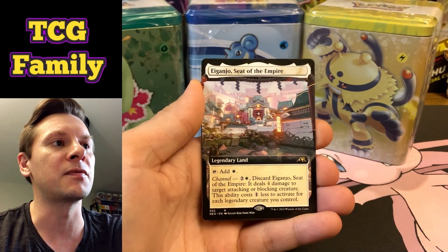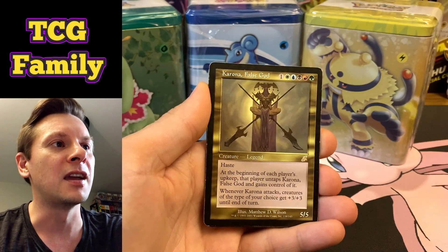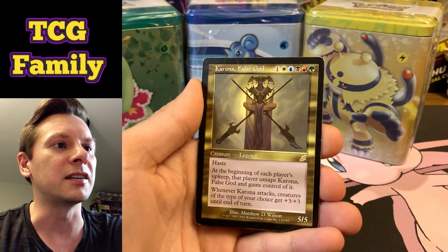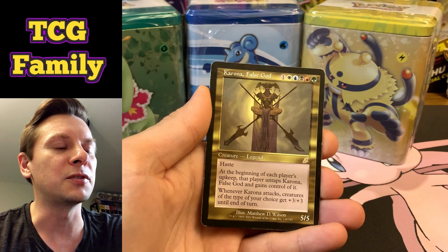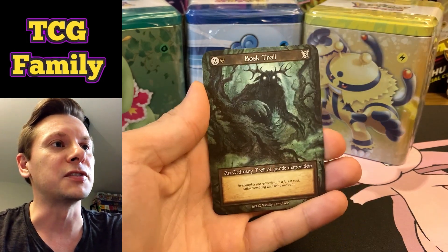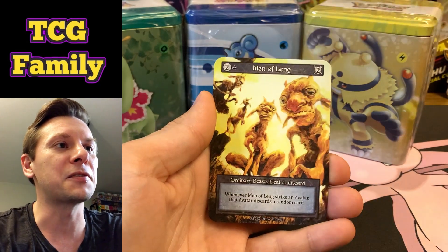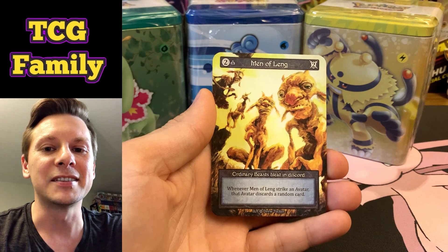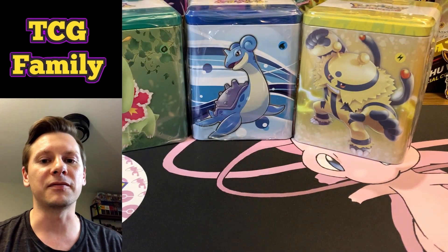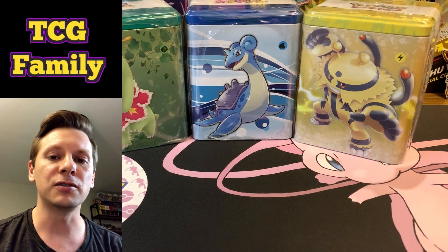For Magic the Gathering we've got this Eiganjo, Seat of the Empire extended art — beautiful card — and I've thrown in a Corona False God, beautiful card from 2003, a 20-year-old card. For Sorcery TCG we've got the beautiful Boss Control, and I've also thrown in a Men of Lang. So all six cards will go to one winner as soon as we hit 500 subscribers. If you aren't already subscribed, make sure you are and you've got notifications on.